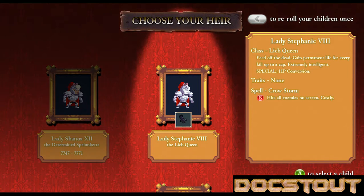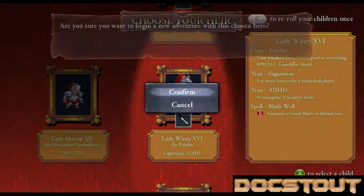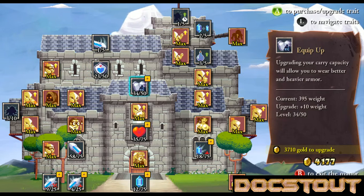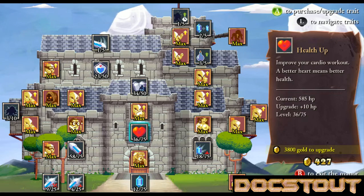In between deaths, I will be checking the chat. I think we're going to deal with that even though that's kind of a crappy spell. We did get a little bit of money — enough to health up or maybe even armor up. No, armor's gotten expensive. We'll health it up.